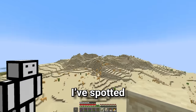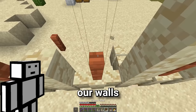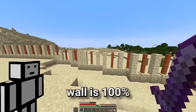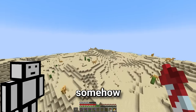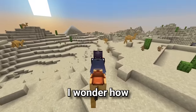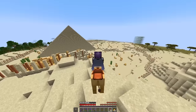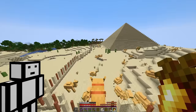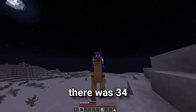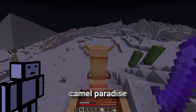But before we make it look really cool, I've spotted these camels escaping our area. So quickly, we need to improve our walls. All right, now the wall is 100% camel proof, we just have to somehow bring all these camels back. Camel number one, and he is safe and secure. In total, there was 34 camels that escaped, and I managed to return every single one of them safely back to our camel paradise.